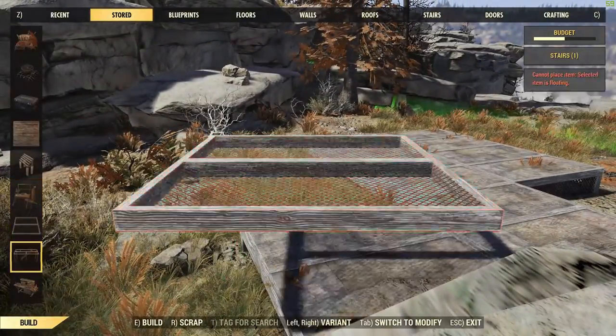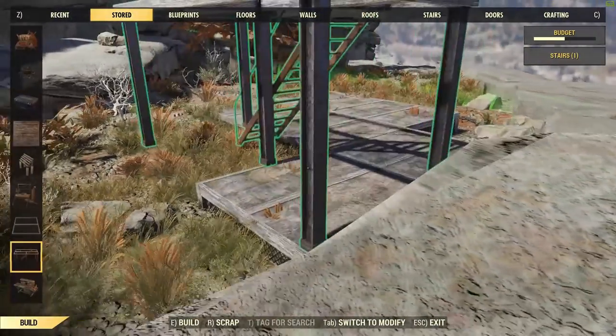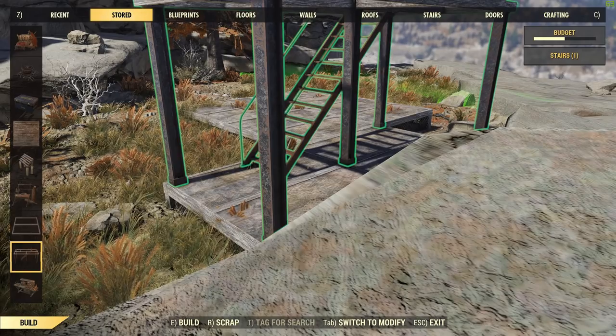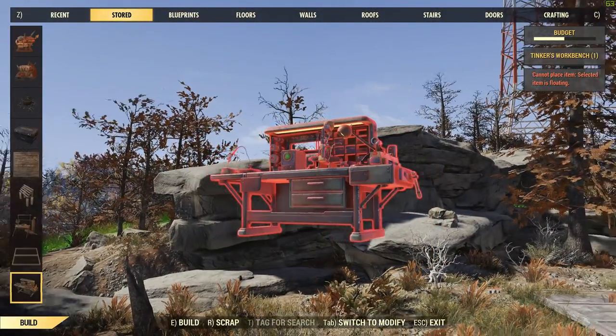The idea behind this build was to do something with different angles, heights, and elevations, and generally make it look a little bit more interesting and less boxy — which is an easy trap to fall into with only having square pieces to snap together, more or less anyway.